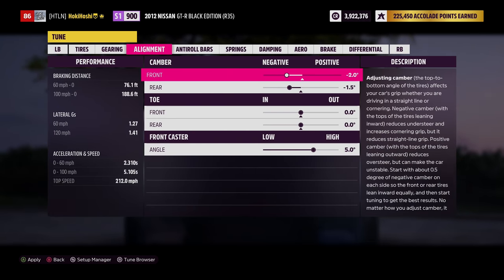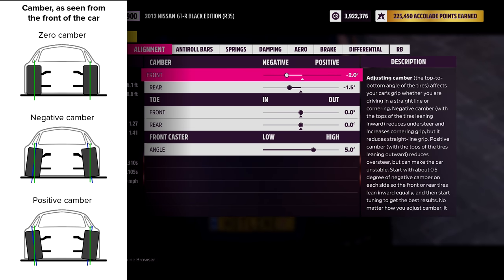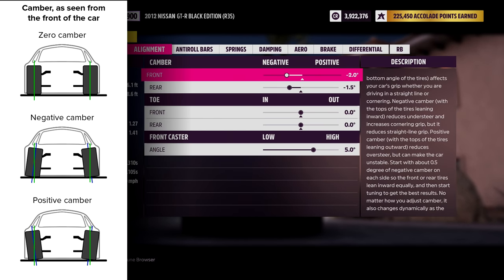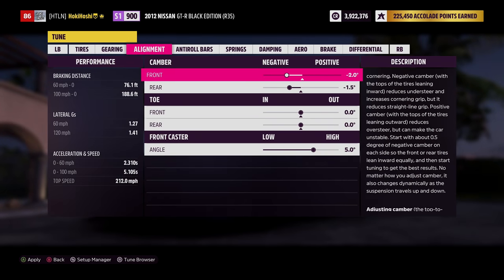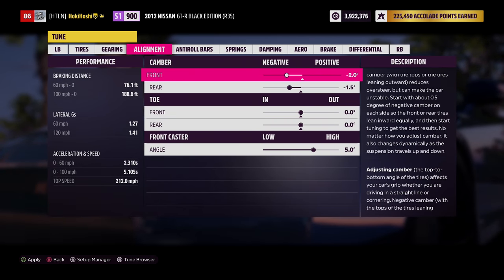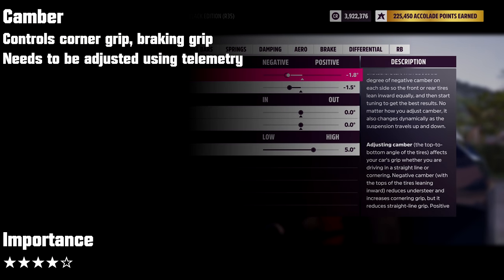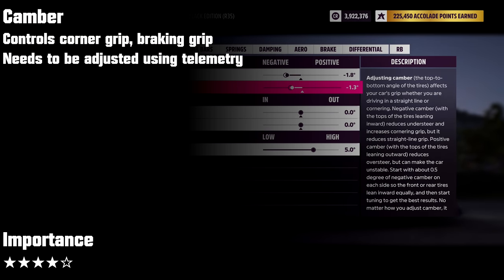Now we move on to alignment, and this is a big one. Camber adjusts your wheel's vertical angle when facing the car head-on. Negative camber means the tops of the wheels point inward towards each other; positive camber is the opposite. The goal of camber adjustment is to put more of the tire in contact with the road while cornering. Negative camber is always preferred in track racing, but race suspension usually gives a bit too much — start by bumping camber down a few notches front and rear.